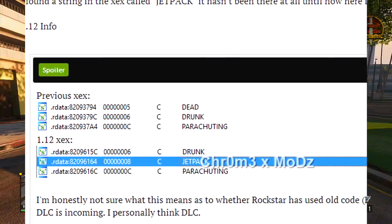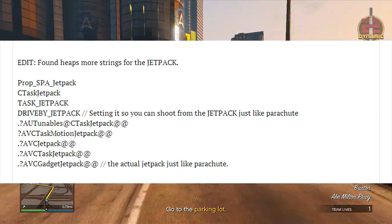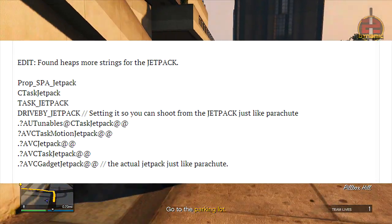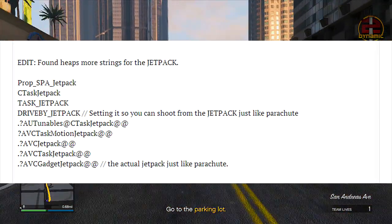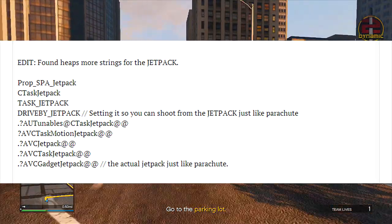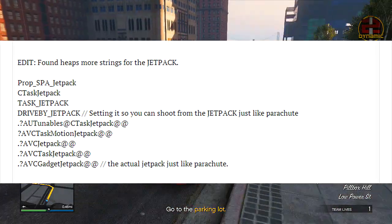So basically the jetpack file was added into the game alongside the 1.12 update, and once again the question is why does Rockstar keep adding jetpack files if they're going to do nothing with it in the future? There was a bunch of other files added with the 1.12 update - I made a video about that, link in the description below. There were a bunch of task files for the jetpack and a few more files - I'll show a quick screenshot of some of the 1.12 files on screen.